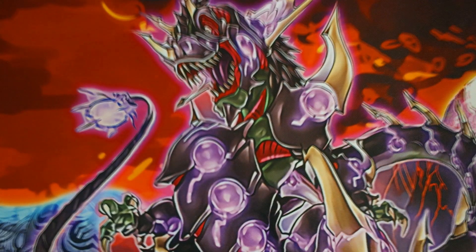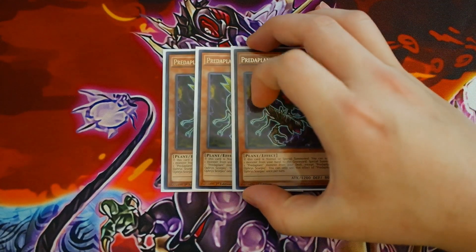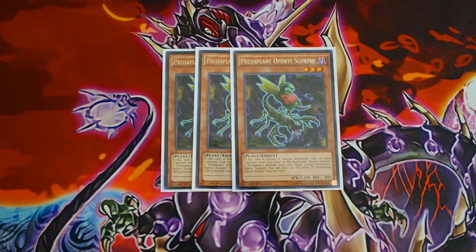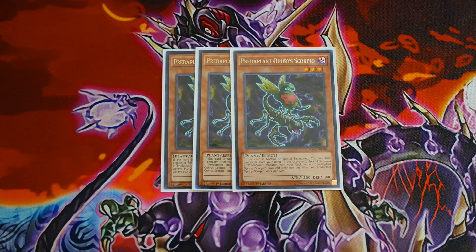For the monsters, you want to play triple Predator Plant Orphys Scorpio. This card is without a doubt the best monster in the deck — it's absolutely busted and broken. Its effect reads: if this card is normal summoned or special summoned, you can send one monster from your hand to the graveyard to special summon one Predator Plant monster from your deck, except Predator Plant Orphys Scorpio. You can only use this effect once per turn. It's an easy rank-three play and a one-card Predator Plant Chimera Flesia.